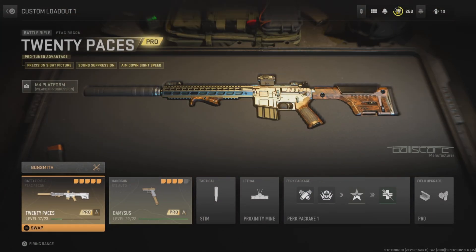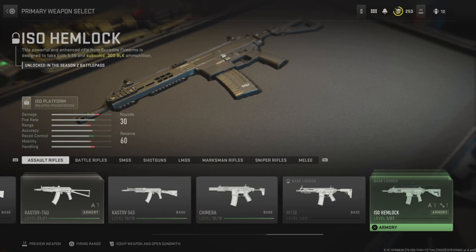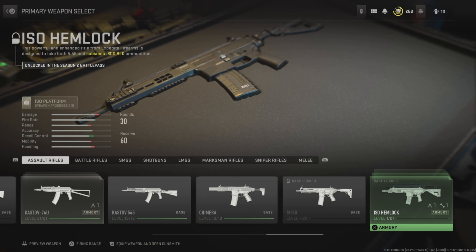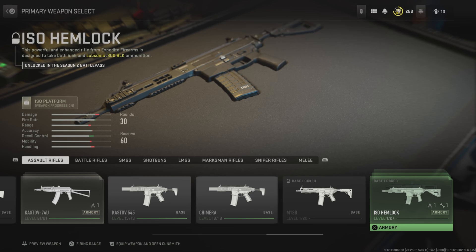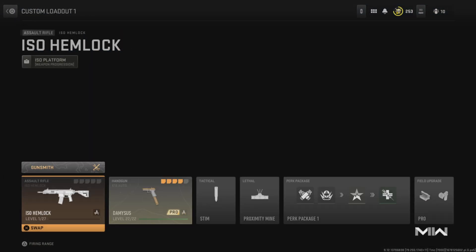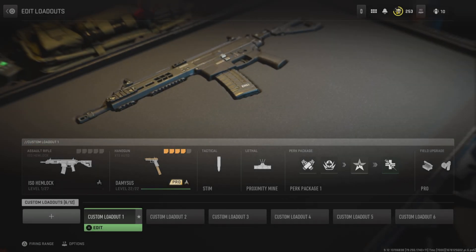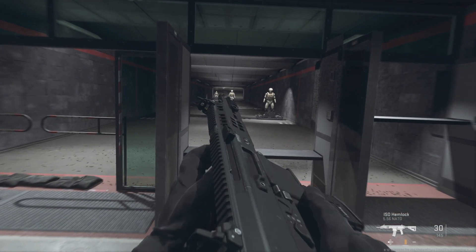Then go to equip your gun. As you can see, there are a couple of extra slots where it says ISO Hemlock. Once you're here, hold down the L2 button — don't press X, because if you press X it will not work. Hold down L2, and now as you can see I have the ISO Hemlock on my loadout.